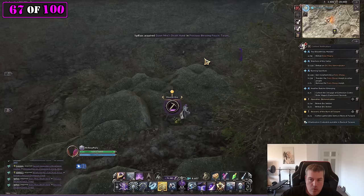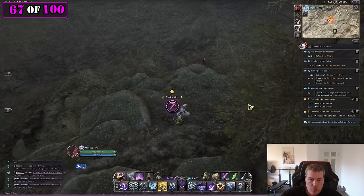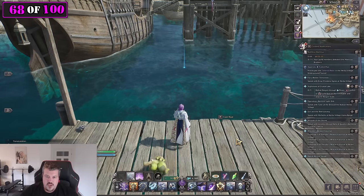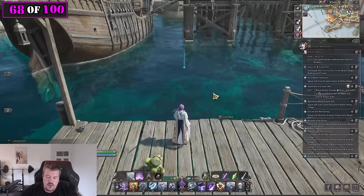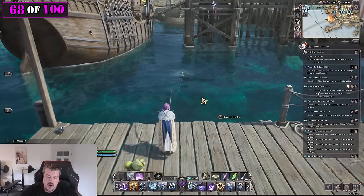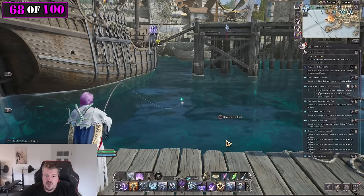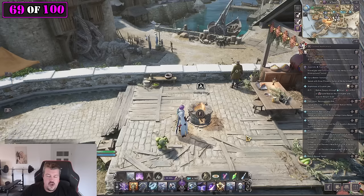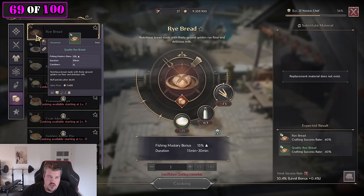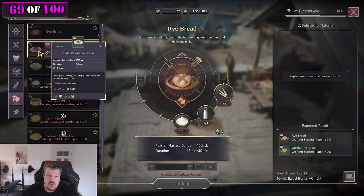When it starts to rain, go to territories with the least amount of people and look for marin ores that spawn then. For fishing: go into your skills and remove the block from your bar, because the block skill is the same one needed for fishing. Instead of timing the snap while watching the fish, you can just spam it and you'll snap 100% of the time. Before doing any life skills, always go to the oven and craft mastery bonus food — like rye bread for fishing. Before cooking, have a quality pickled fruit candy up as well. These buffs last 30 minutes.